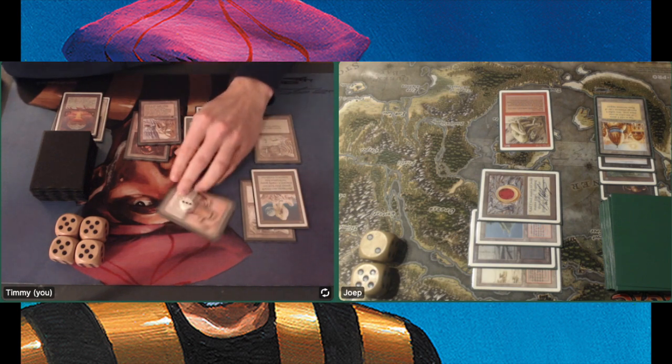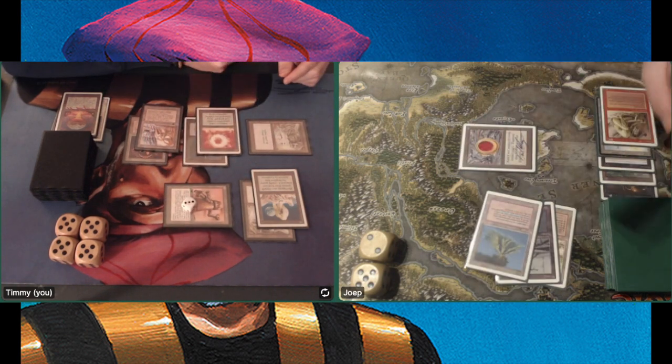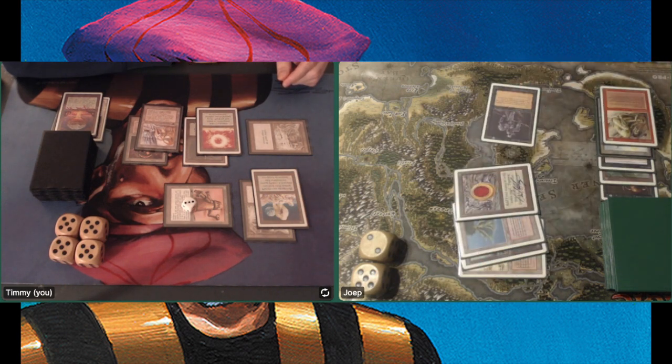He doesn't have the mana to regenerate, so he has to block. Because if he doesn't, he takes 4 more, goes to 3, and I can finish him off. Just a lot of bad news here. There's a Hypnotic Spectre — another creature he can throw in front of the bus.